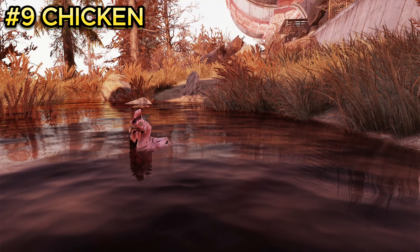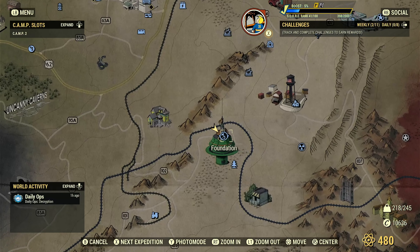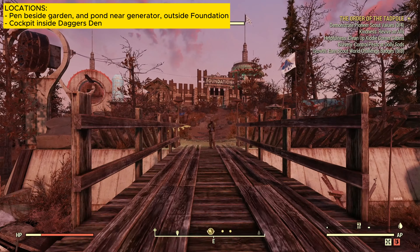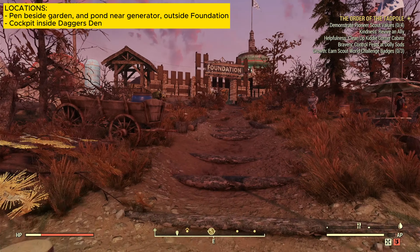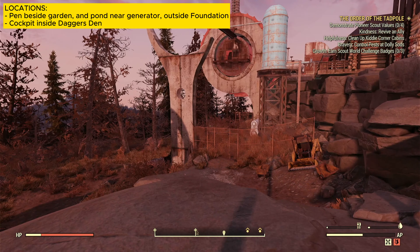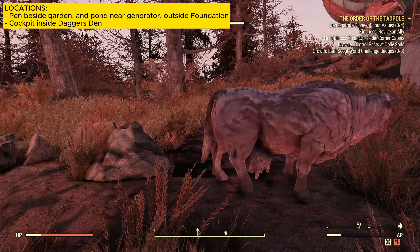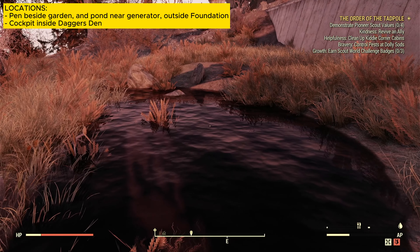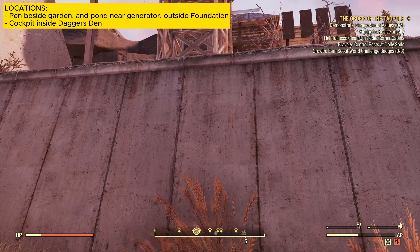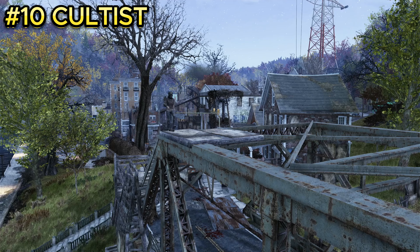Enemy number nine is a chicken that just wants to play in the water. It is located at Foundation. Once you spawn in, head a little bit to the left and find a pond with a generator on the left side of Foundation — that's the right place. He may not always spawn, but usually he will be in this location.